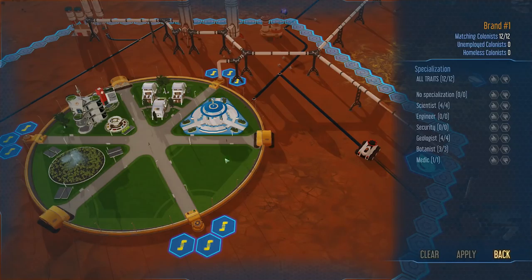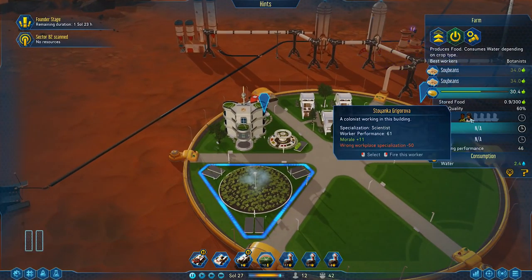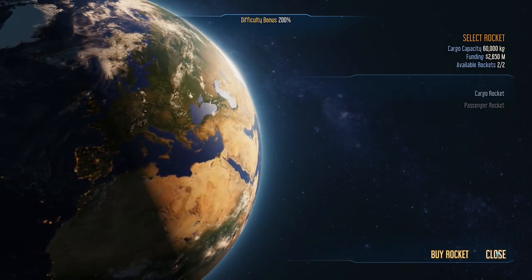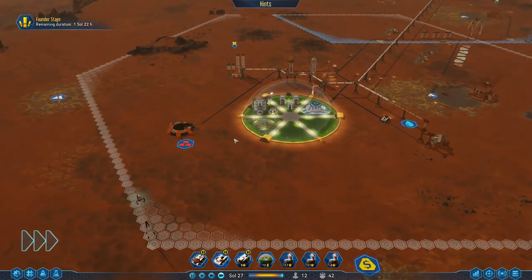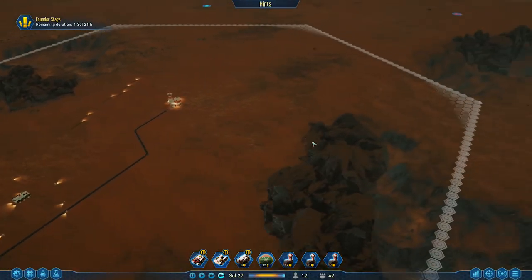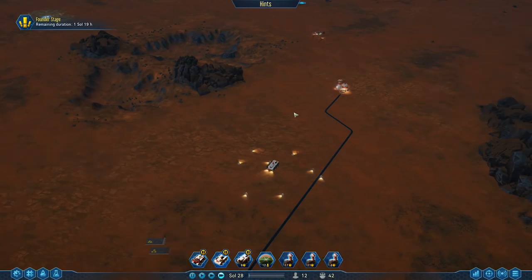We're going to grab one more medic just in case, maybe one more botanist, and the rest could be scientists. Then we could build another research lab - it's not a bad idea. We actually have one scientist working on the farm right now. Oh wait, founder stage is not over yet - two more days. That's okay. So back to our construction. Now we can get one more drone hub and then start extracting water. There's no huge rush - we are not going to do it just yet, but it's nice to have that drone hub done.